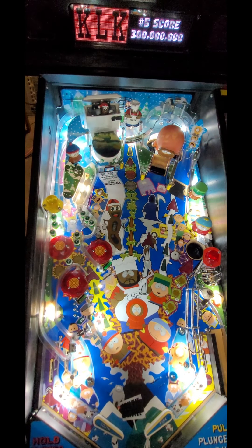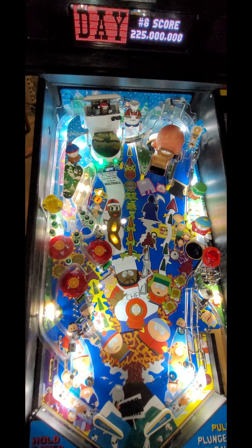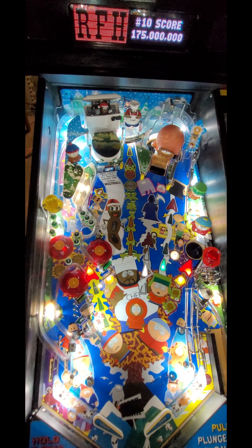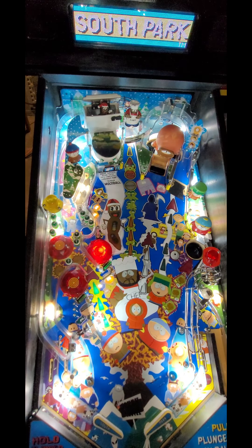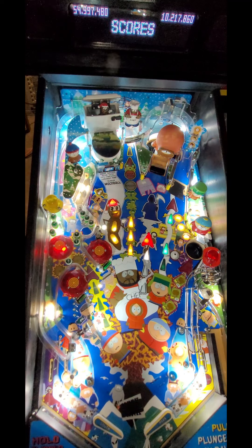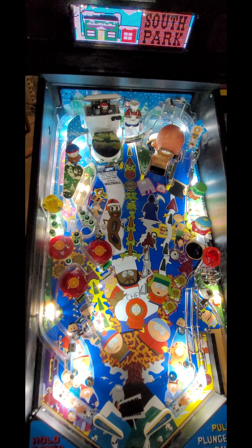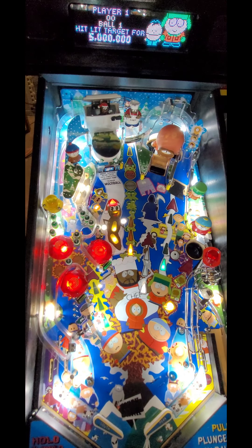Since South Park is pretty much finished, it's time to do a gameplay video. You know the details — South Park 1999, made by Sega, the Sega showcase model. We haven't played a whole lot of games on this yet, so we're gonna see if we can get to Spooky Vision. We think that's playing all the characters, and if you beat all the characters you light the volcano wizard mode. It's J and I — J the neighbor — we're gonna play a couple two-player games. I haven't played many games with the color display so we'll check that out too.